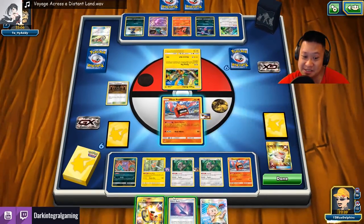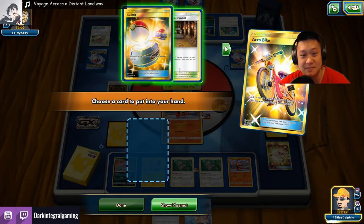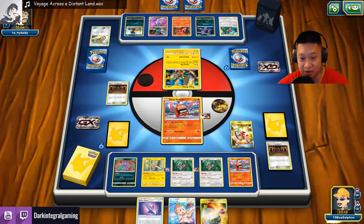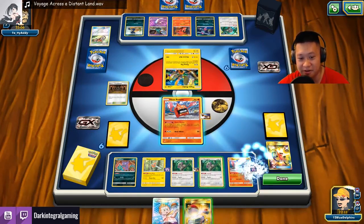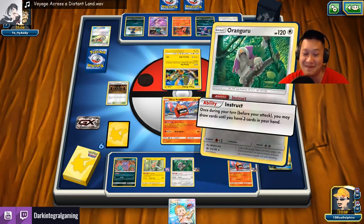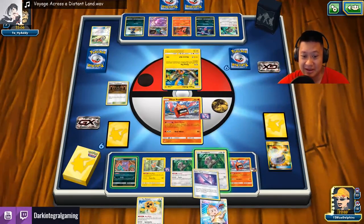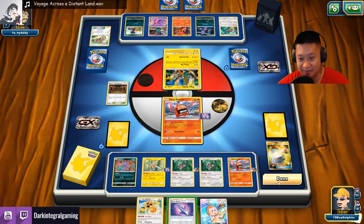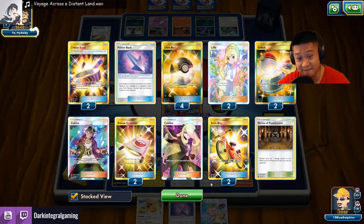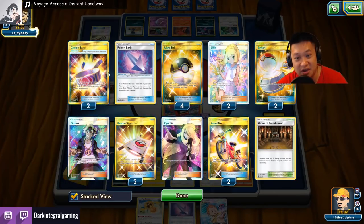Now Banana Master can start pulling. Another Acrobike — excellent! This time we get to keep one card. We're going to burn the Switch here — switch this into a Rotom. Banana Master, pull more cards. Where are my Field Blowers? I have a bunch of those — I guess not. Hold this in your hand because we might just chuck it off. I'm halfway through my deck and I have not seen a single Field Blower.